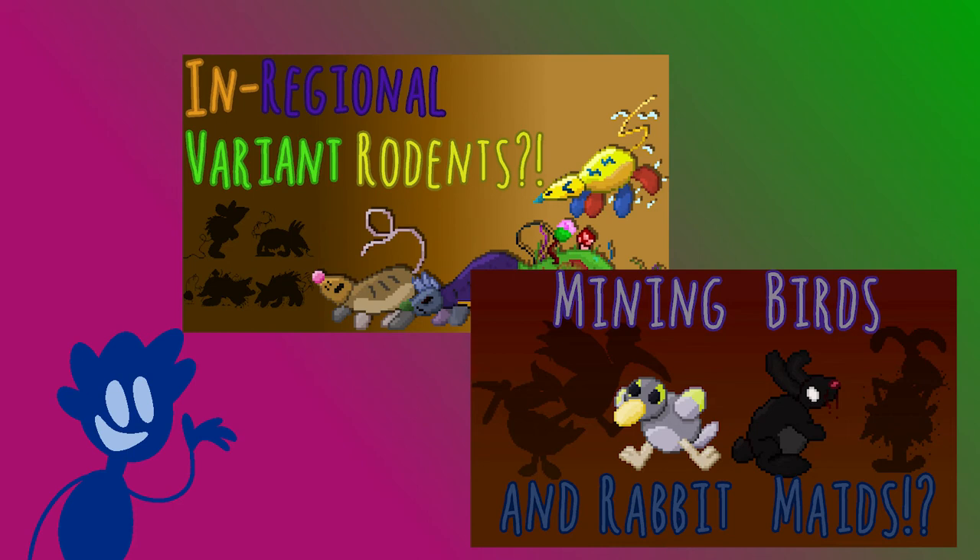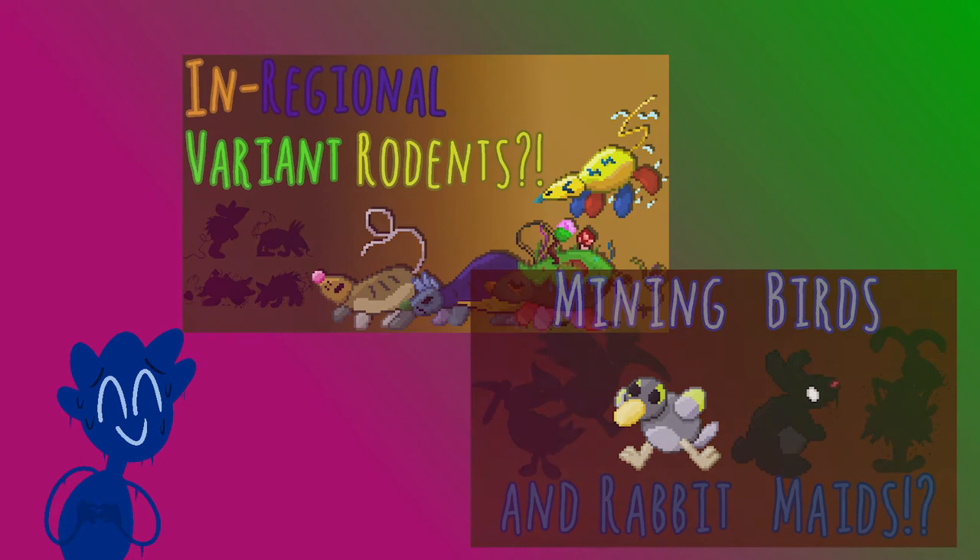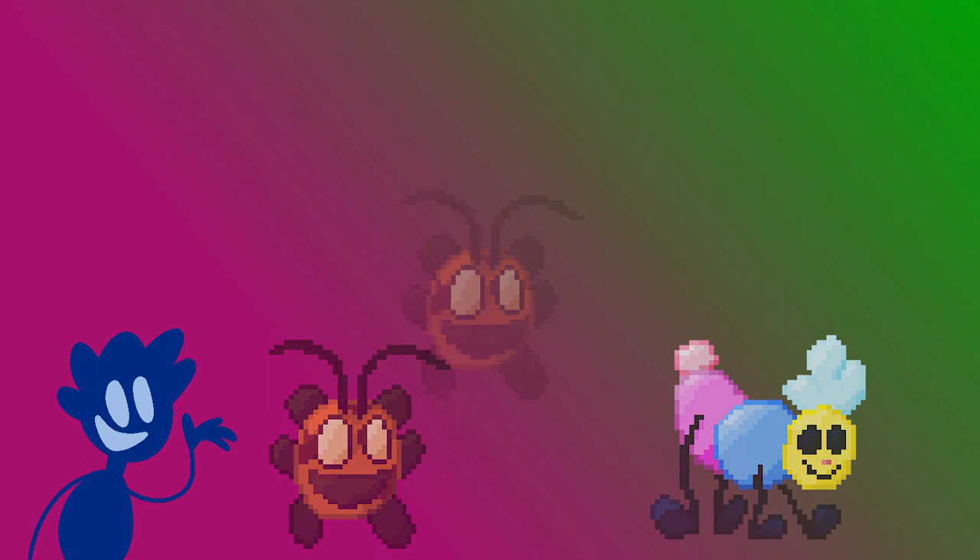I've tried my best to mix around some concepts to make them more different and subvert expectations. When you imagine an early route rodent or bird, you might picture them as slightly bland normal types. I've tried to make them at least a little bit more interesting. But either way, today we're on about bug types — more specifically, Considdy and Kitterpillar, although we'll get onto Kitterpillar a little later. For now, let's talk about Considdy.